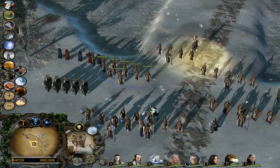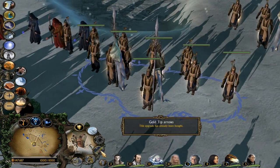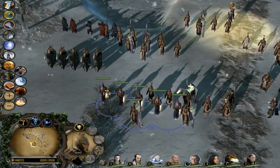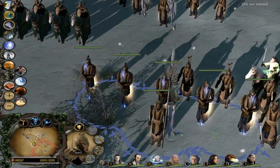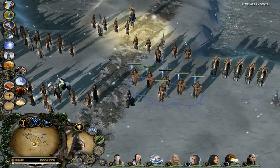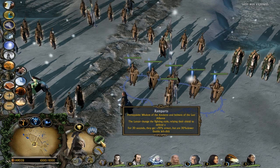We've got these archers here which look really nice - all new textures on their armor. They get golden-tipped arrows instead of silver ones, so it's just a nice change. I think these are the champions - they've got double-bladed things, so they're like the elven equivalent of Darth Maul. They're pretty cool. Here are the lancers, and because I upgraded them with the scholars, they get a bonus - 70% armor for 30 seconds.